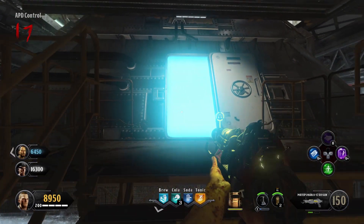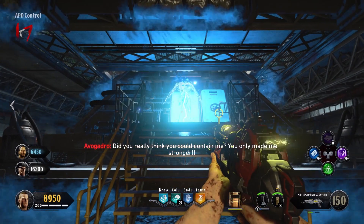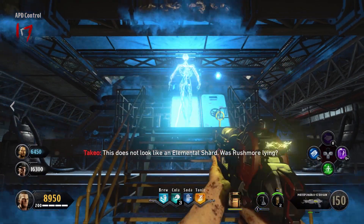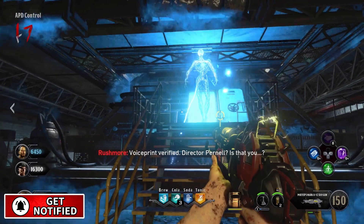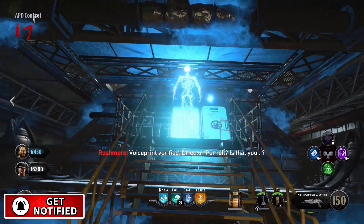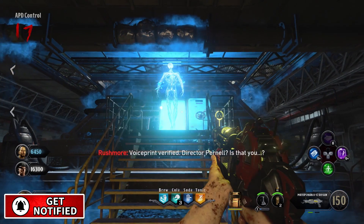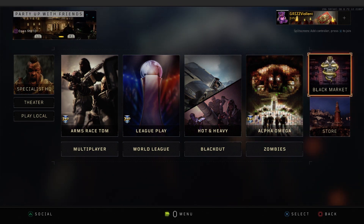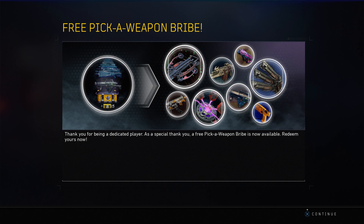Alright fellas, I got a pretty interesting one here today. We got a free Pick-a-Weapon bribe that was added to Black Ops 4 straight from Treyarch themselves — they just straight up gave it to us. You just had to log in and collect it. You actually have until May 14th to log in and redeem this free Pick-a-Weapon bribe. If you don't believe me, I'm gonna go into the Black Market right now. This automatically pops up: 'Thank you for being a dedicated player. As a special thank you, a free Pick-a-Weapon bribe is now available. Redeem yours now.'